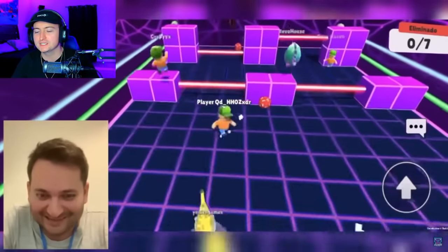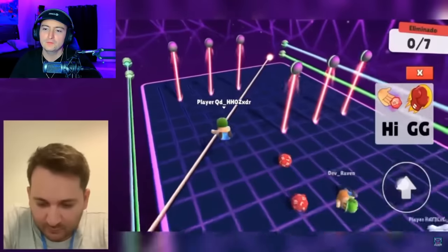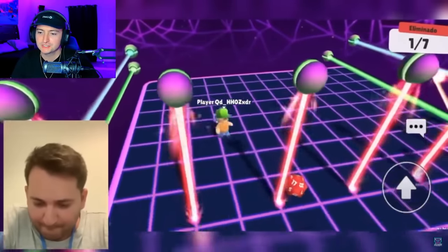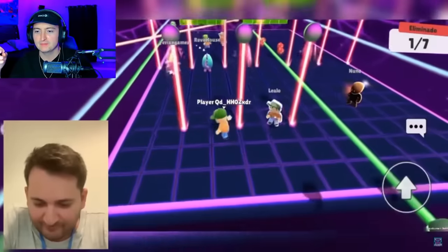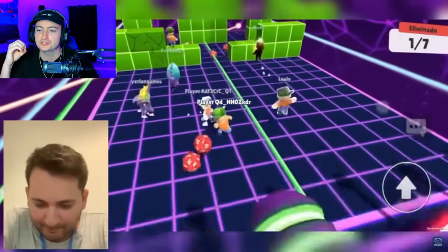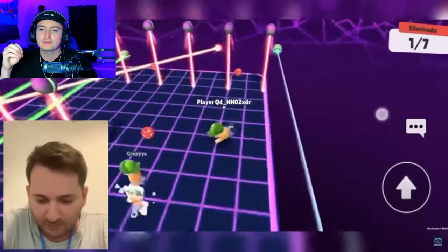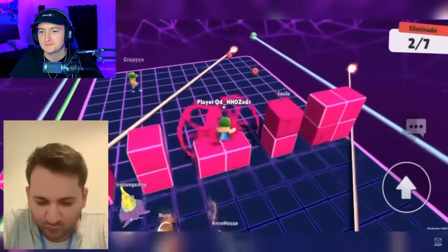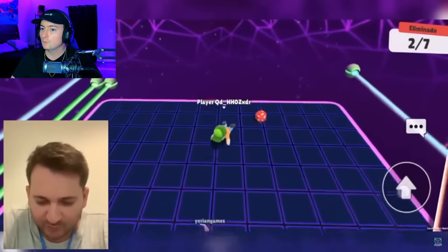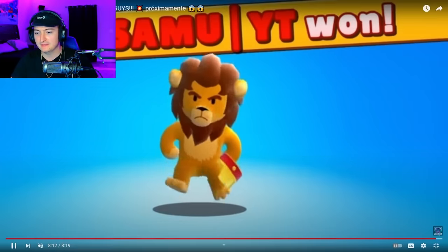If anyone from Scopely happens to be watching — I had an idea for a map a long time ago when they added Endless BlockDash. It was to make it super intense right off the bat. There are so many players who are just so good at BlockDash; they should have made an extreme version. Imagine when you hit like wave 400 on Endless BlockDash — it's like 1.5x, 2x speed, it almost looks like this. They should make a version that just starts out that hyped.